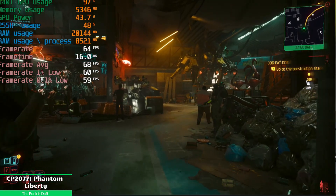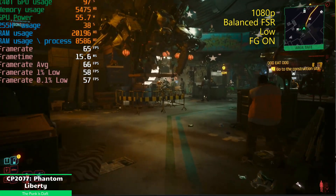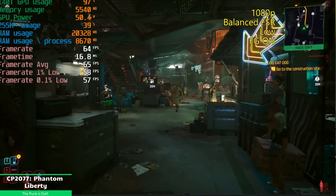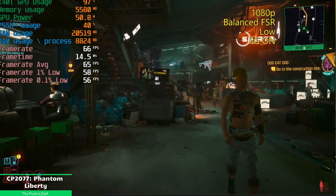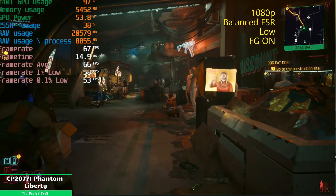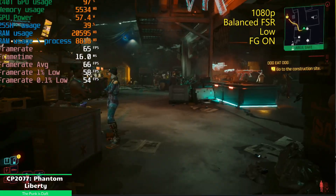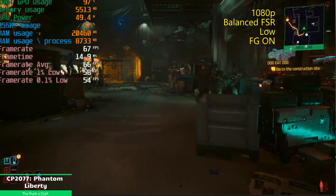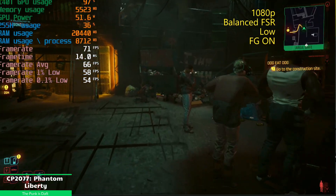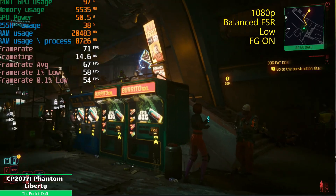With frame gen, huge jump obviously. Normally I'm hit or miss with frame gen. My issue is if your base frame rate is not high, you're going to feel really laggy. But we were hitting like 30-35 before frame gen so it's going to feel okay. I prefer the look of XCSS — it just looks better than FSR. Unfortunately it looks like you can't pair FSR and XCSS at the same time. It'd be nice to do XCSS scaling and FSR frame gen, but you can't.